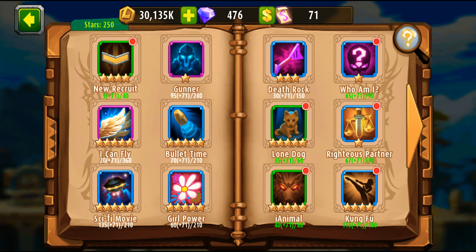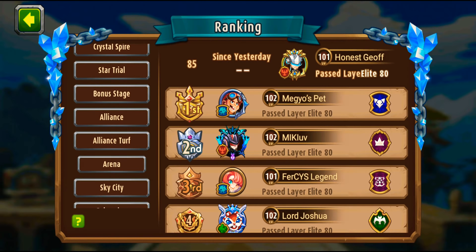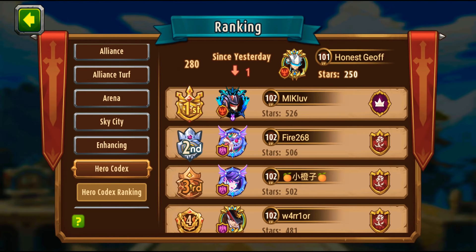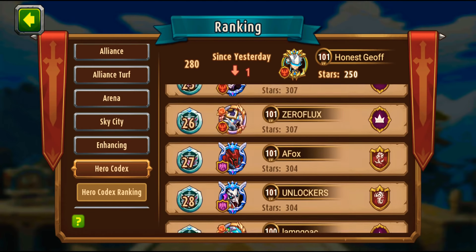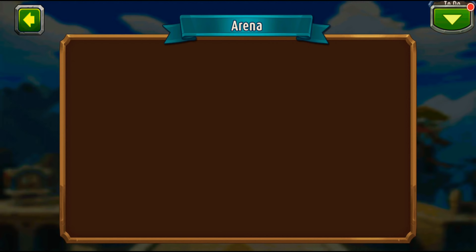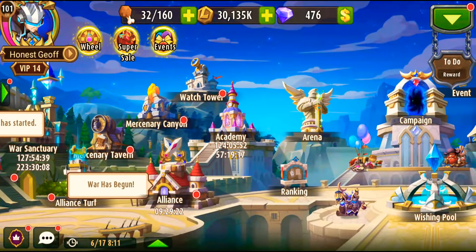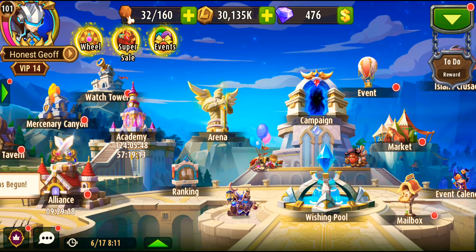We are going to talk about how to get the best possible amount of power for your team through this system. It's not by upgrading everything. Some players raise the codex just to compete in the codex ranking — that's the dumbest thing to do. That ranking gives you nothing; it doesn't give any reward. It's just a spending competition to make you spend randomly on codex groups.